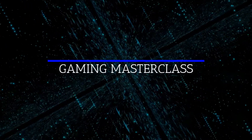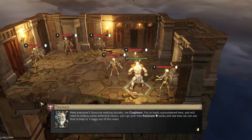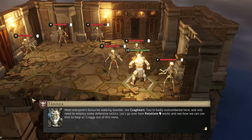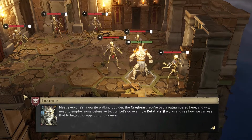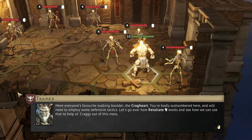I'm here with Flash and Cax, and we are looking to solve the puzzle that is the 10th chapter in the tutorial with poor old Craggy, who's in a right pickle. Six on one — this is not looking good. Meet everyone's favorite walking boulder, the Cragheart.